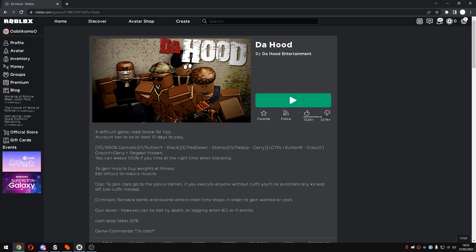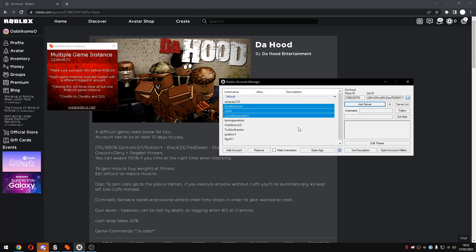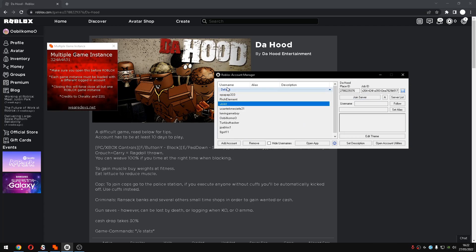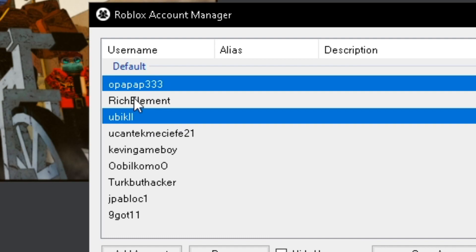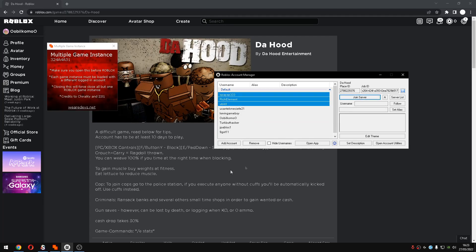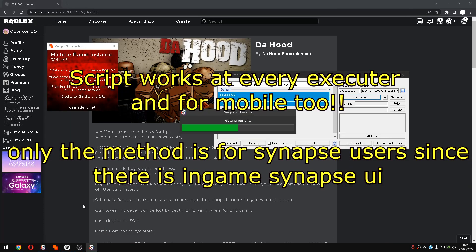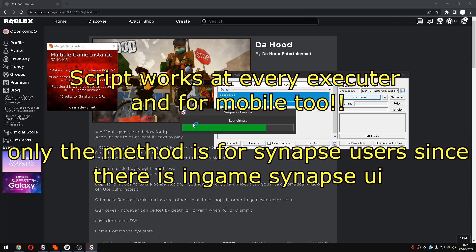Before using this script you need to use one of them — I will go ahead and use both because why not. I will select these two stands and one of my alts is gonna be the stand controller. I'll use this, this, and this, and click join server. The method I'll be using only works for Synapse X users.